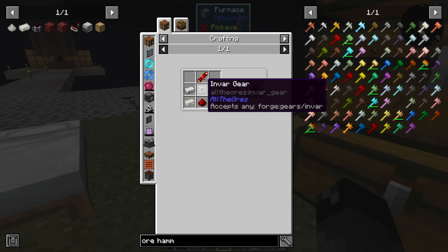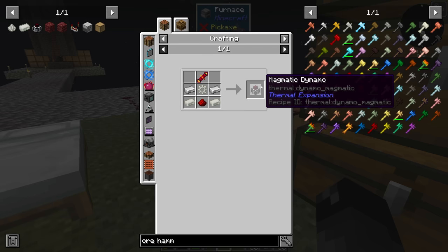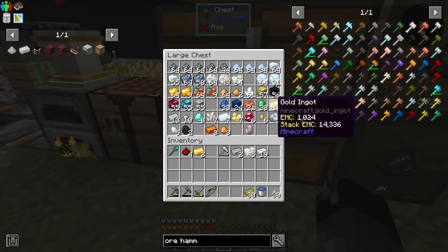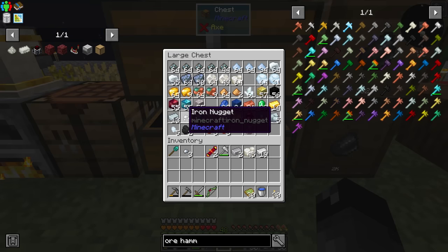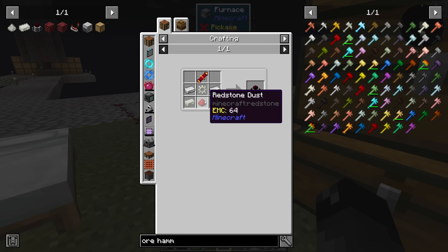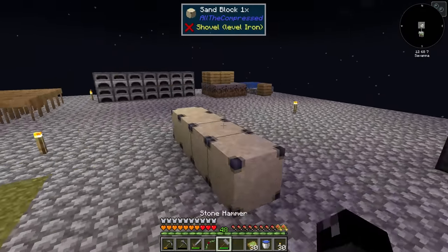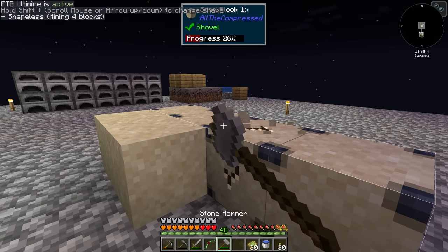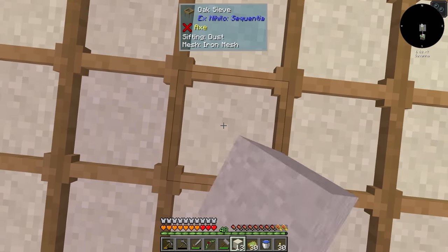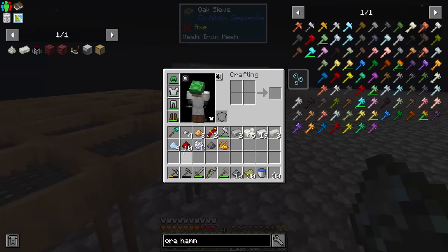While we're waiting, let's work on some other things. The recipe is actually six Invar per dynamo, so with twelve we'll have enough for two magmatic dynamos. We also need two redstone flux coils — that's four redstone and two gold. I need more redstone, so that means I need to sift some dust, which means turning this stuff into dust with the hammer. We'll lay down some sand here and sift it. We ended up with ten redstone — that's actually quite nice.